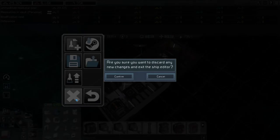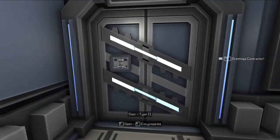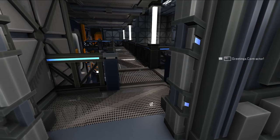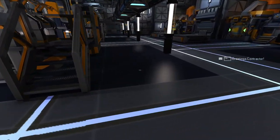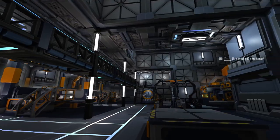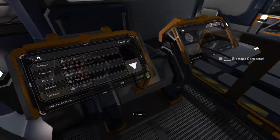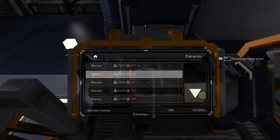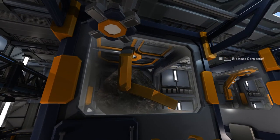Now we're going to exit the ship menu and head to mining bay 01. There's also one on the other side called mining bay 02. In multiplayer servers, they have two of these so people can share. There are also two refineries and three extractors in here. We're going to go up to this extractor and look at what's available. We've got iron, copper, and carbon right at the beginning. If you double click on it, you'll start mining it.